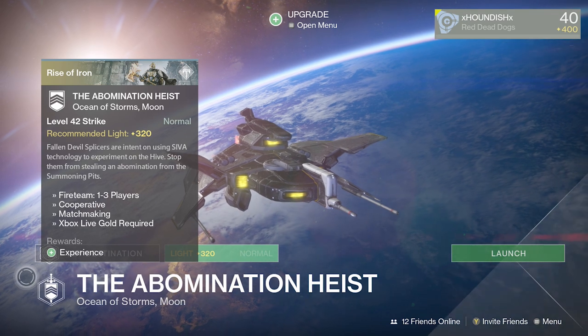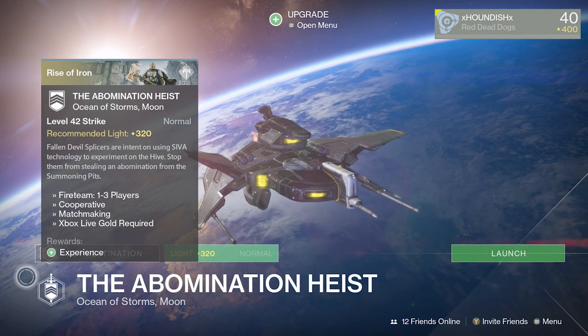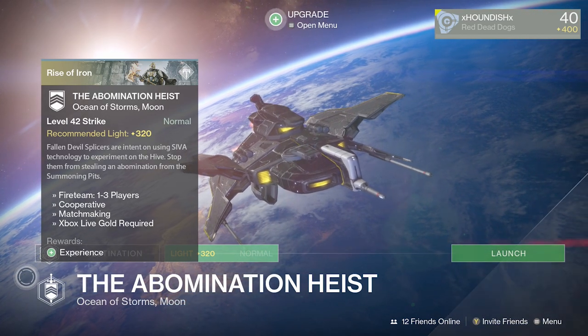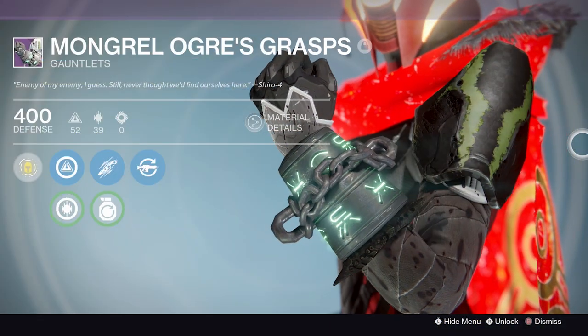Moving on, we have the Abomination Heist or Summoning Pit strike. Again you can obtain the Devil's Dawn sniper, but you can also get the Mongrel Ogre's Grasp gauntlets for the Hunter. There are some pretty cool Hive rune markings and chains, just like you see on the Abomination himself. The rolls are totally random.